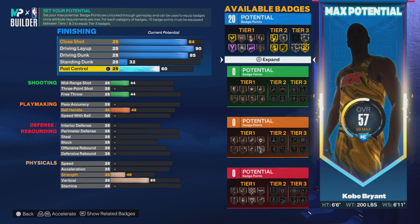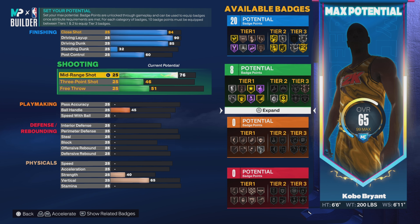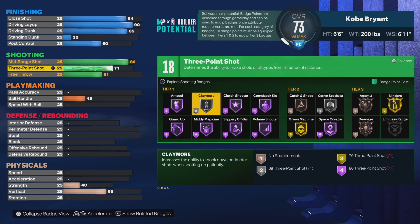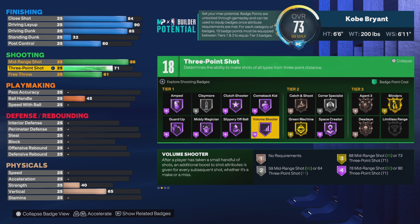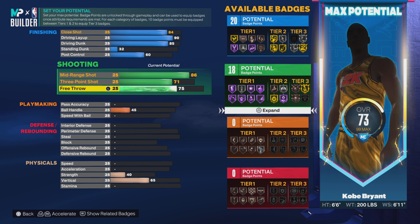Now onto shooting. For mid-range put up to 86. For three-point shot put up to 71 — you can still shoot with a 71 three-pointer because it is a replica build. You just need Agent 3 on bronze, that's it. Put on green machine, put on Amped, and Volume Shooter — all the badges will stack up so you should shoot good. Also put on Boost because that'll help you shoot threes. For free throw put it up to 78.